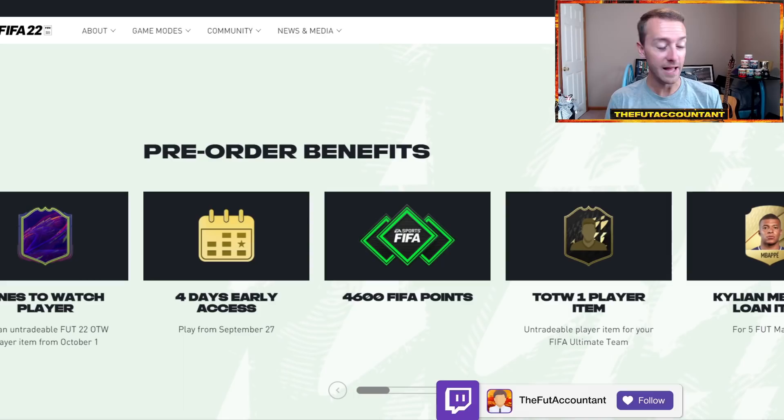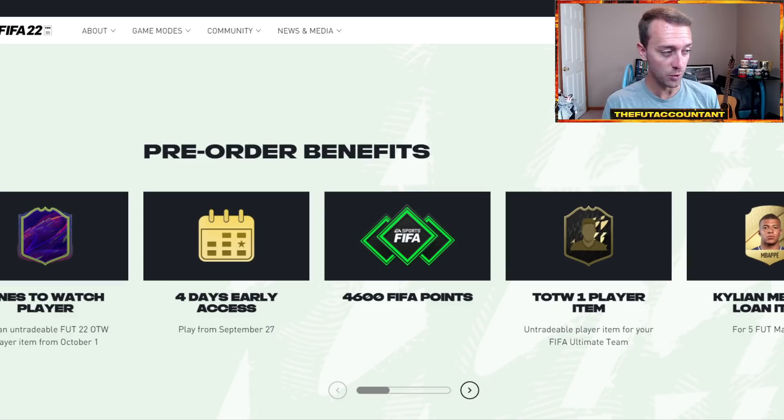If you're just buying FIFA points straight up or transferring from FIFA 21 to FIFA 22, you're going to be able to access those FIFA points as early as September 22nd on EA Play. The first time you log into FIFA 22, it will ask if you want to transfer your FIFA points over. You can say yes and have those FIFA points right away. That's why EA Play's 10-hour trial is big for the market.